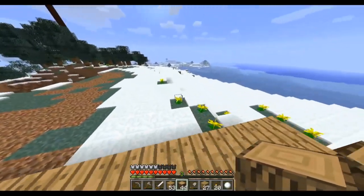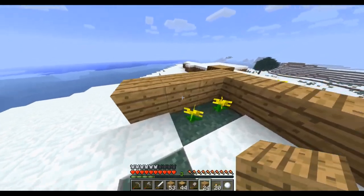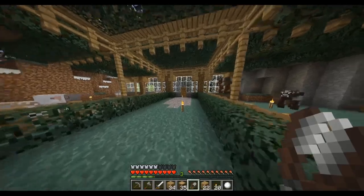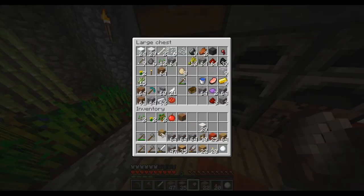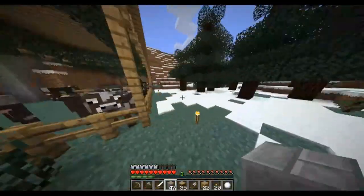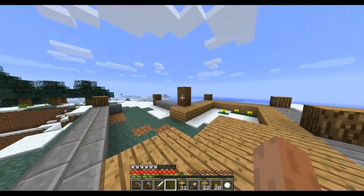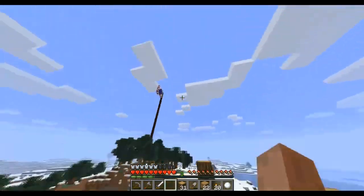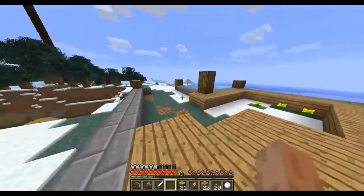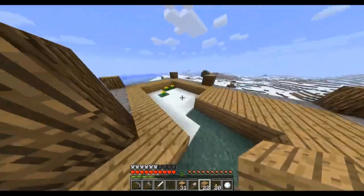I want to have a nice big room here. Oh, I also wanted to grab the cobblestone. Let's grab some stone brick too — we can use stone brick as the foundation and then build up from that. We can probably make a second floor just for this portion of it. I think that would work. I have an idea in my head and I'm convinced it's gonna work nice.